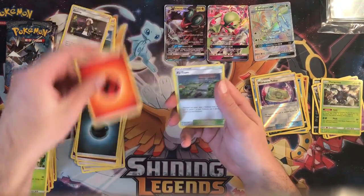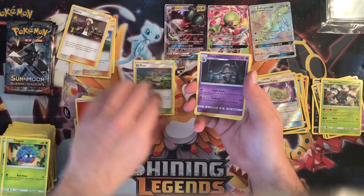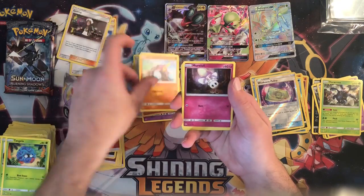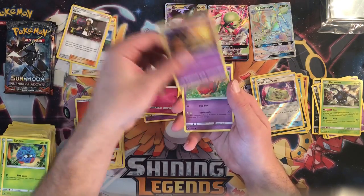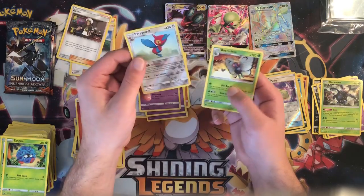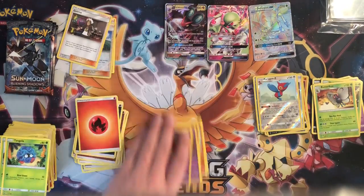Fire energy, Po Town — funny card name — Dusclops, Charmeleon, Scraggy, Carbink, Murkrow, Sandygast, Venipede, Porygon-Z, reverse rare, and a Butterfree regular rare.